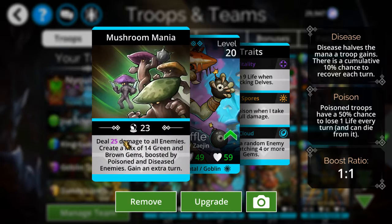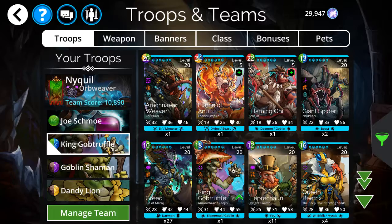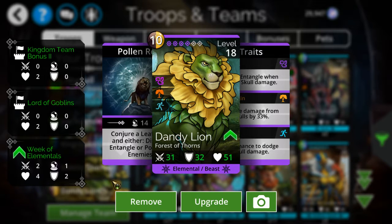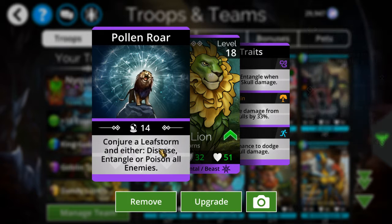King Gob Truffle — you've probably seen this one before. He's the main killer, the main DPS, the main damage dealer of this build. He just makes 14 green and brown gems. Then Gobby Shaman — pretty sure you're familiar with this one too — creates seven green gems, gives life to a random ally, and grants a guaranteed extra turn, just like King Gob Truffle.